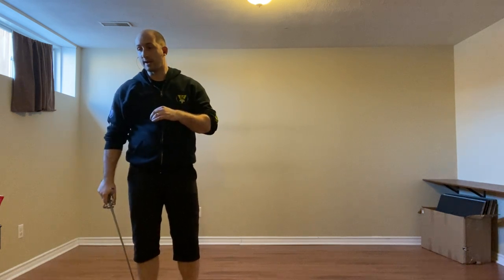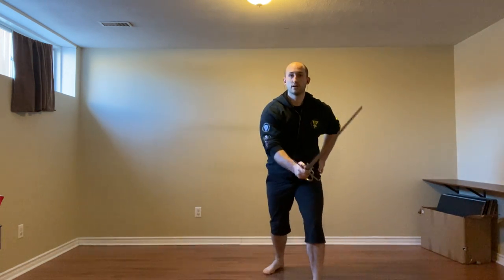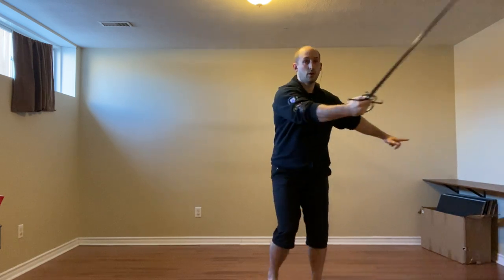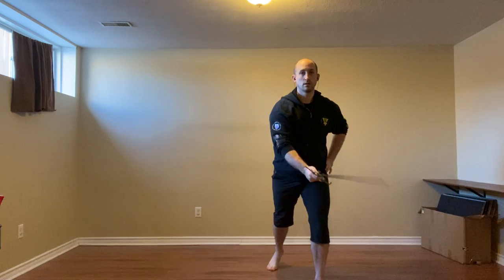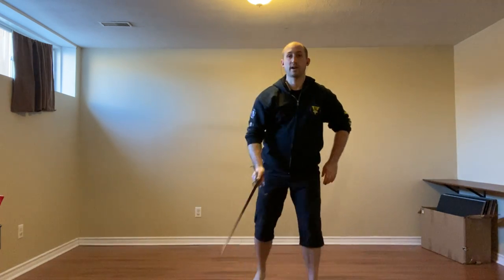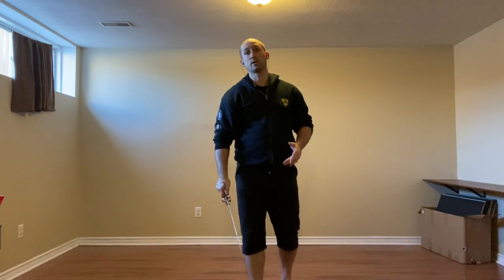As the person on the receiving end, they indicate we're going to use the false edge to cover. So this comes in, I'm going to bring this here just to get out of the way. Then as they react, we can go to fascia and have them run into our sword, or strike the hand by standing back and cut the inside of the other.